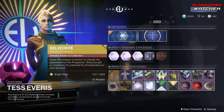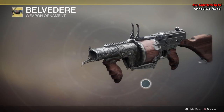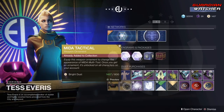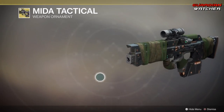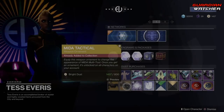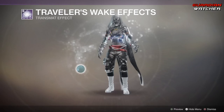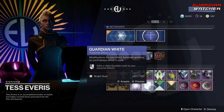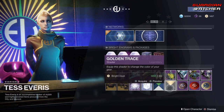Then we have the wonderful Belvedere, which is the ornament for the Prospector — that actually looks pretty cool. Then we have the Mita Tactical, which is the ornament for the Mita Multi-Tool — that's interesting; I have it, I just haven't seen anything for the Mita in a long time. Then we have your Transmant Effects, your Shaders: Metropolitan Acoustics and Golden Trace.